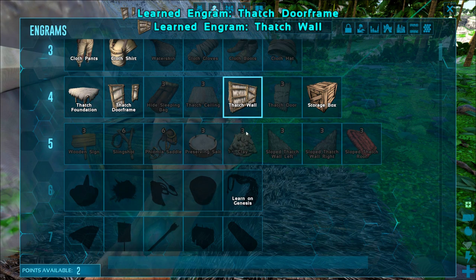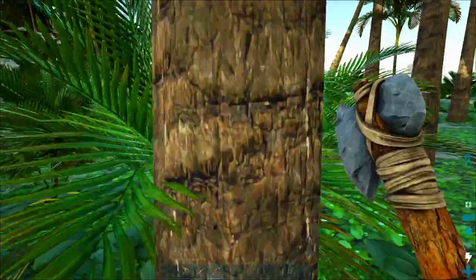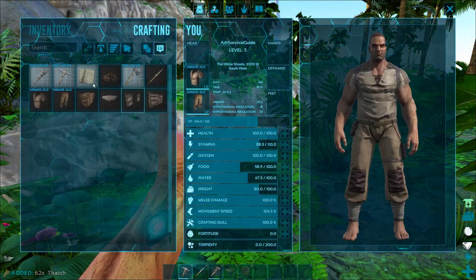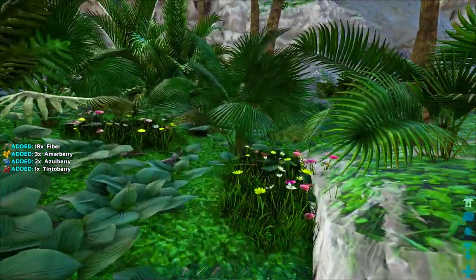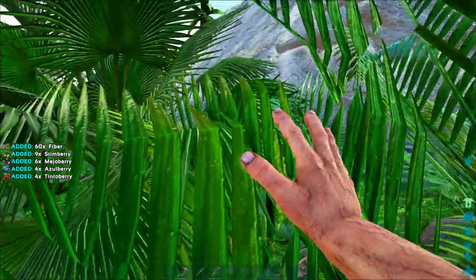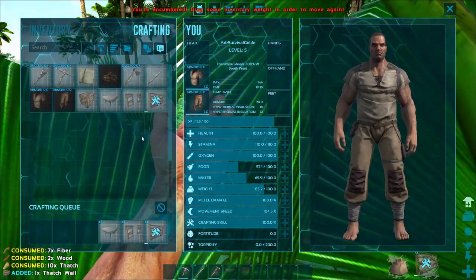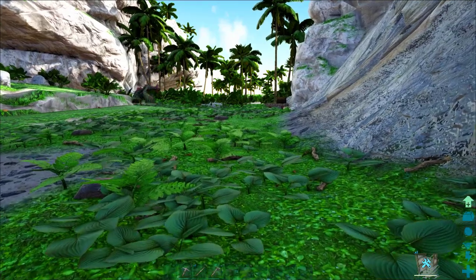I'm going to give myself thatch walls and some door frames so I can start building some of that stuff. Pretty soon we'll have a lot of engrams unlocked where we can make all kinds of good stuff, but the first thing I'm doing is just making a house with some shelter. One interesting thing about building is when you actually craft a structure, it actually weighs less than all of the parts combined — think about if you cut down an entire tree and turn that into small boards. I'm encumbered. I need to get myself a little bit more weight here.